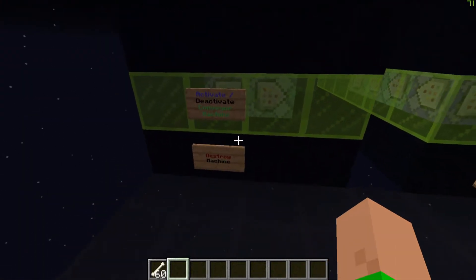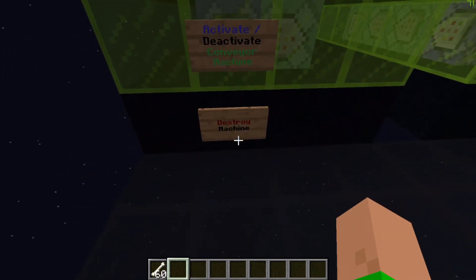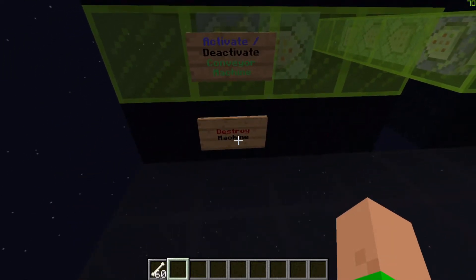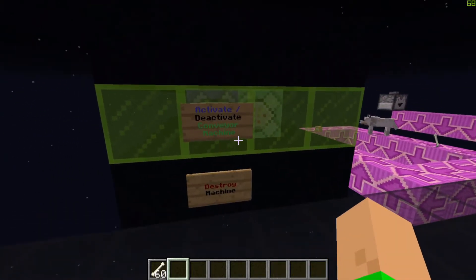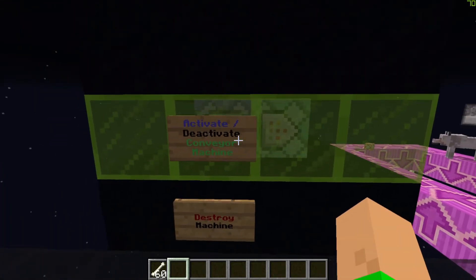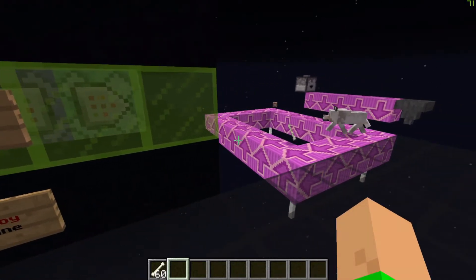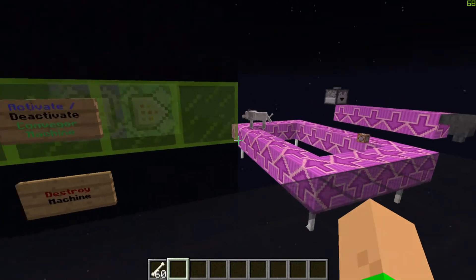I've got these signs on the front — the bottom one that says destroy machine does what it says. If you right click on this sign it will destroy the whole machine. The second one on top, activate and deactivate, also does what it says: right click it and it activates the conveyor belts, right click it again and it deactivates them.